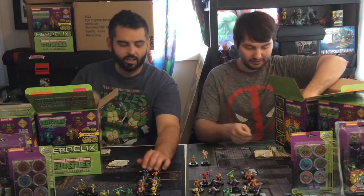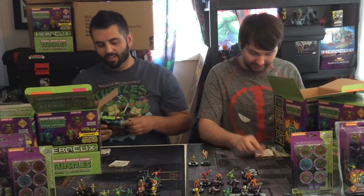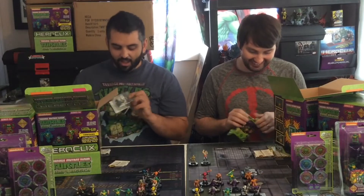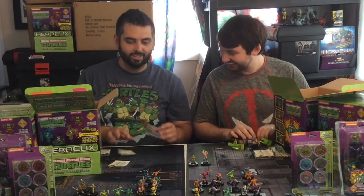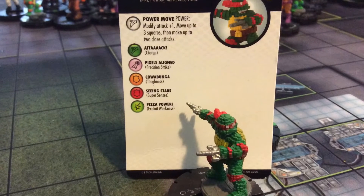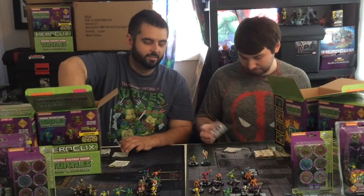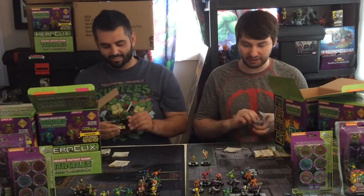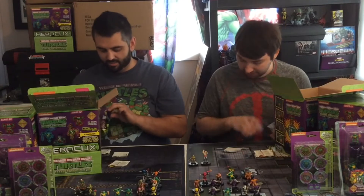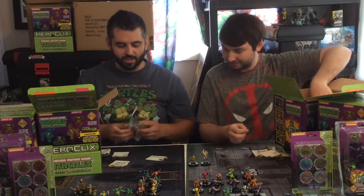Krang number 34. We'll talk about him at the end. Raphael number 3. So now I at least completed the common turtles. I just need a Michelangelo for my common turtles - Raphael's number 3. I got my first Shredder Illusion, pretty happy.